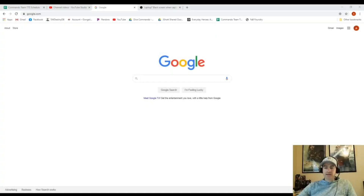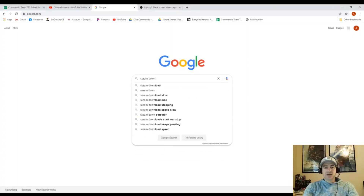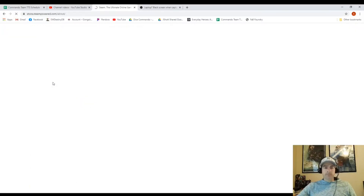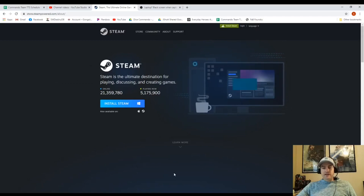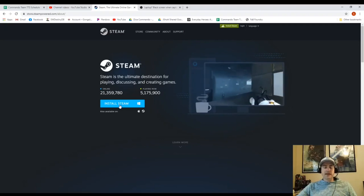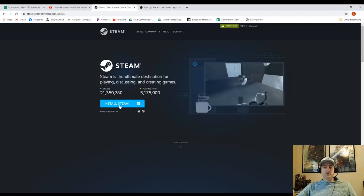So you want to know how to get Tabletop Simulator so that you can play Star Wars Destiny or many other games on it. What we're going to do is go to Google and search Steam download. As a gamer, there's a good chance you already have this on your computer. But we're going to make sure that we have Steam installed because that is the host for Tabletop Simulator. The first thing that pops up on a Steam download search is Steam — go ahead and download it. Once that is done, we can move forward with getting Tabletop Simulator in.